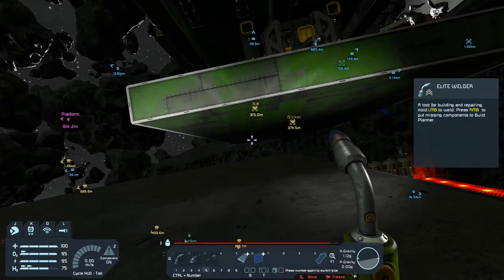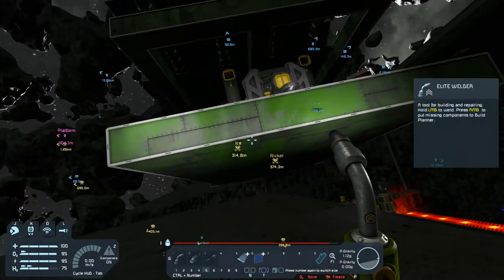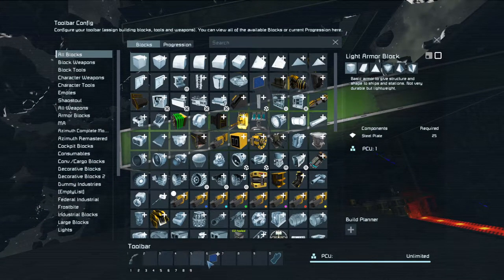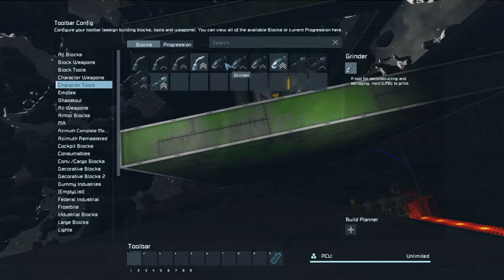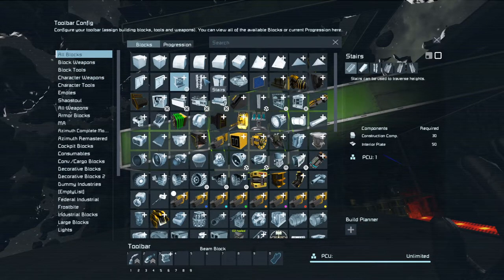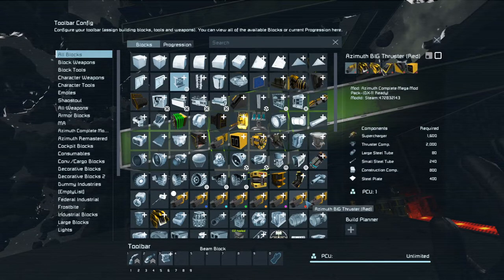Let's get out here and find the toolbar — character tool. I need to put those back, and I can't unless they're on the hotbar, so it's going to be like that. I want to put a jump drive on our rover.